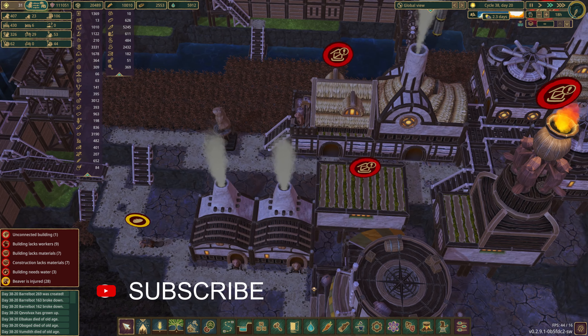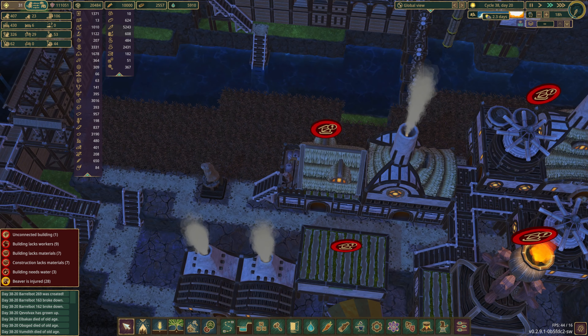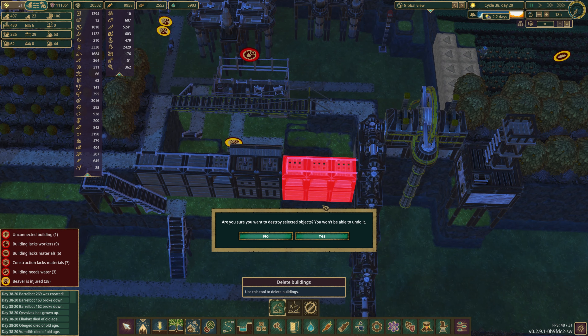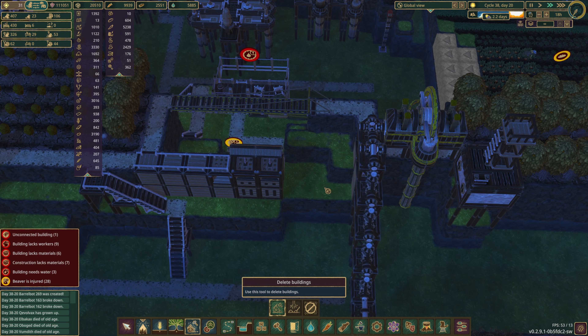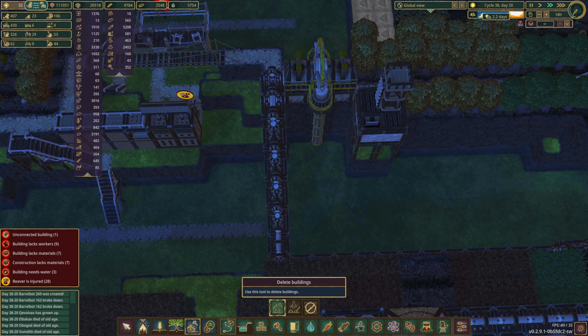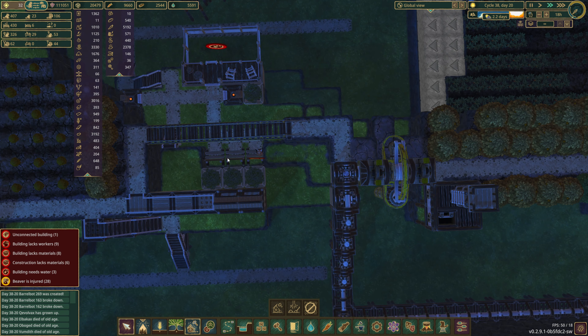Ooh, we need some water down here. But are we collecting? Oh, it's not even built. Come on - priority, priority, priority. Do we have planks coming in? Yeah, we do have planks. Come on, dudes. Get this thing built.